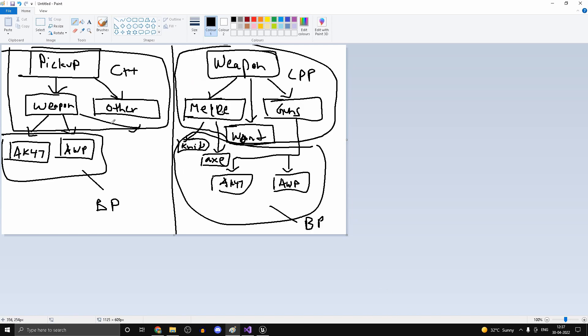I made a flowchart for how we are going to be handling things. On the left hand side we have the Pickup class, which is going to be the base class, and on the right hand side we have the Weapon class, which is again the base class. Pickup covers things you can pick up — so you can either pick up weapons or something like a health pack, which falls under 'other'.